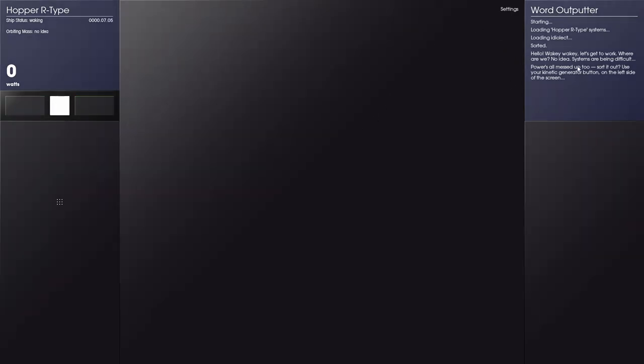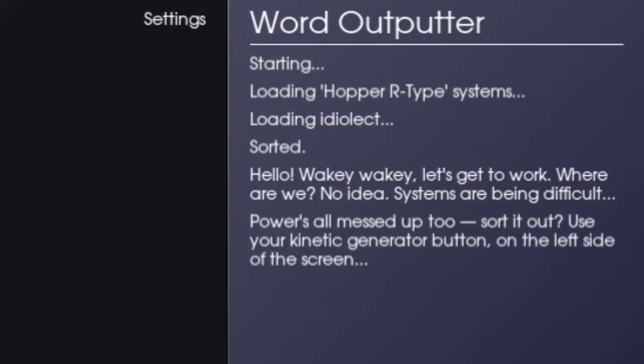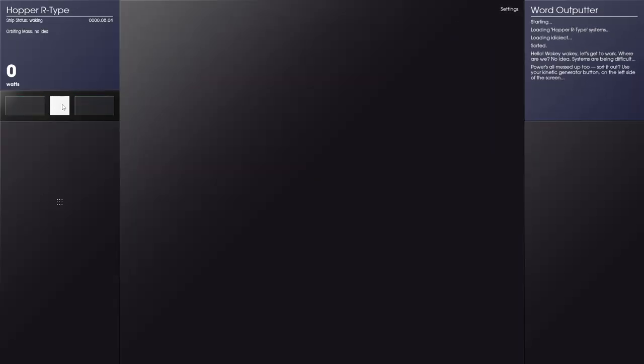When you start the game, it starts up this text saying: 'Starting, loading hopper R-type systems. Loading idelect sorted. Hello, wakey wakey, let's get to work. Where are we? No idea — systems are being difficult. Power is all messed up. To sort it out, use your connect generator button on the left side of your screen.' Okay, so this button, we just click away.